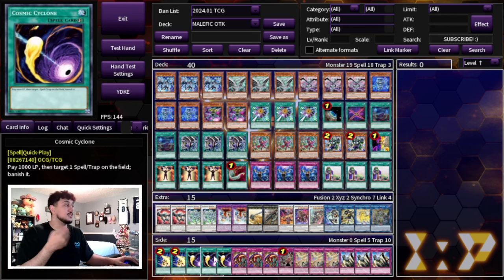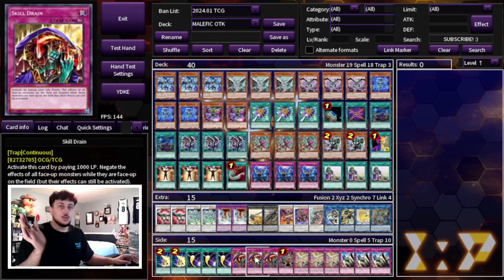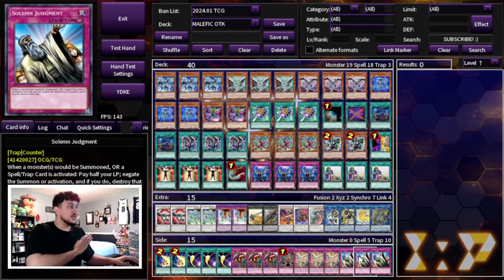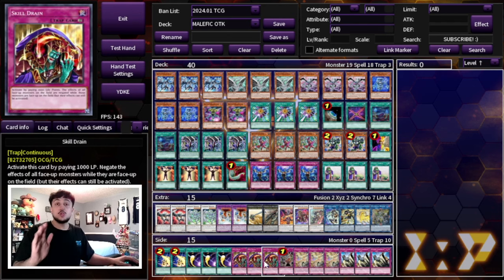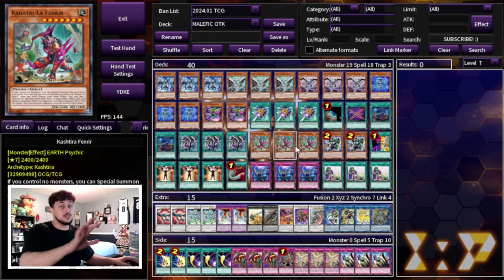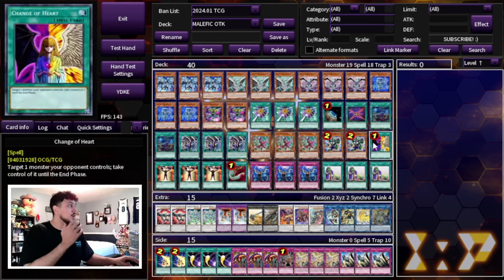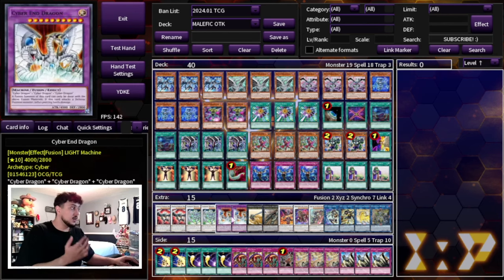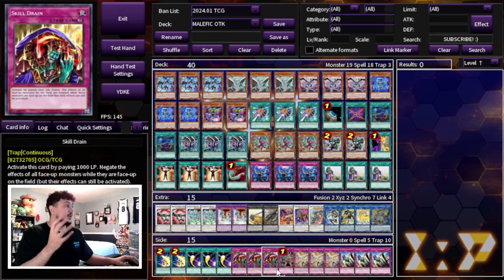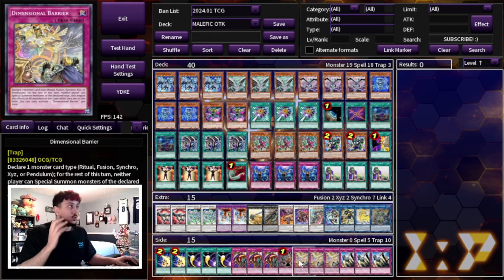When forced to go first, side in Skill Drain — basically side into the beatdown version. Skill Drain, Macro Cosmos, Dimensional Barrier, Solemn Judgment are your going-first cards for when opponents don't want to get OTK'd again and make you go first. Side out Mind Control, Change of Heart, and Pankratops. Keep the Fenrirs in — Fenrir's good going first and second. You can side out six cards here to bring in six, plus additional swaps like Harpy's Feather Duster. Side deck is always personal preference.